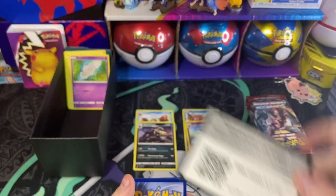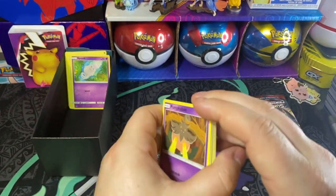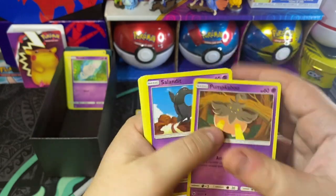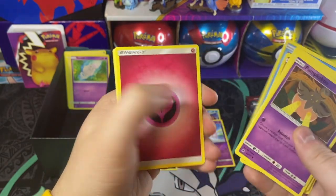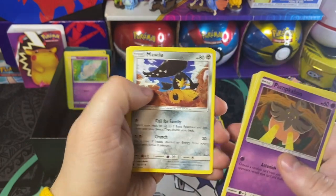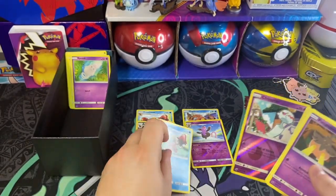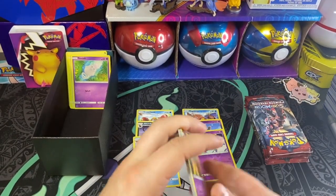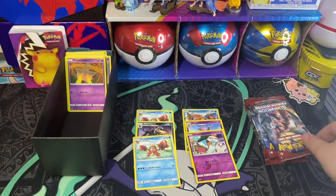Here's that online code. Pumpkaboo, Salandit, Feebas, Cubone, Shellos, Fairy Energy, Mawile, Alolan Muk, Counter Catcher, Mime Jr., and another Crawdaunt. Alright, we're just moving along going through packs.